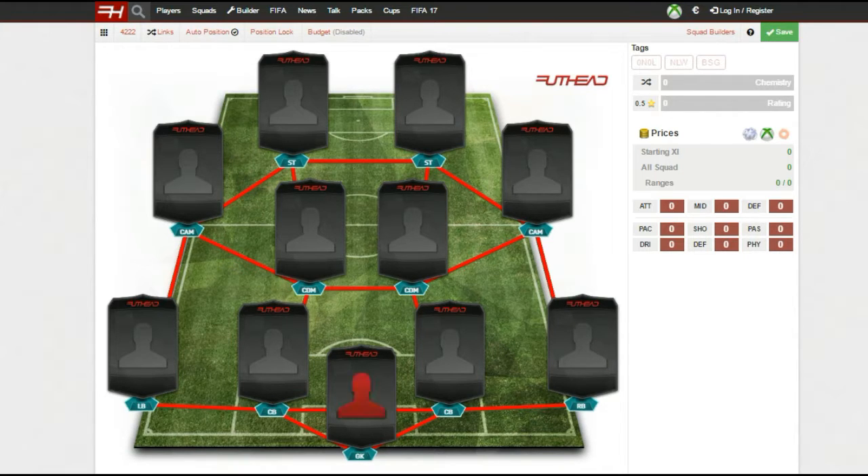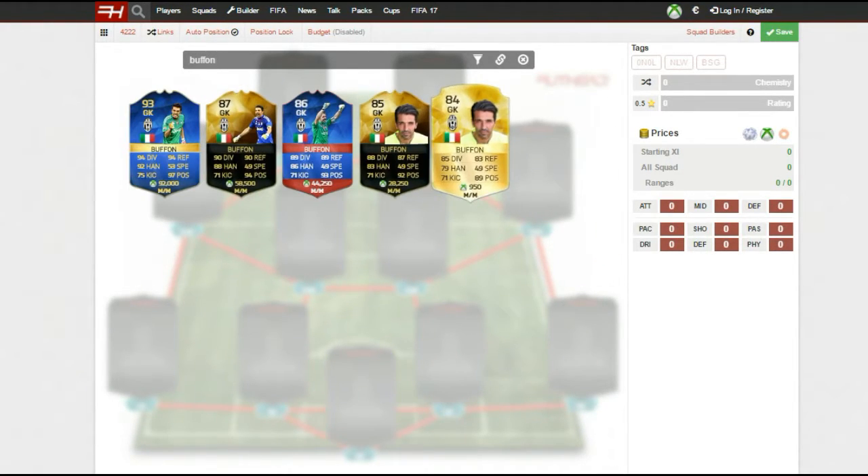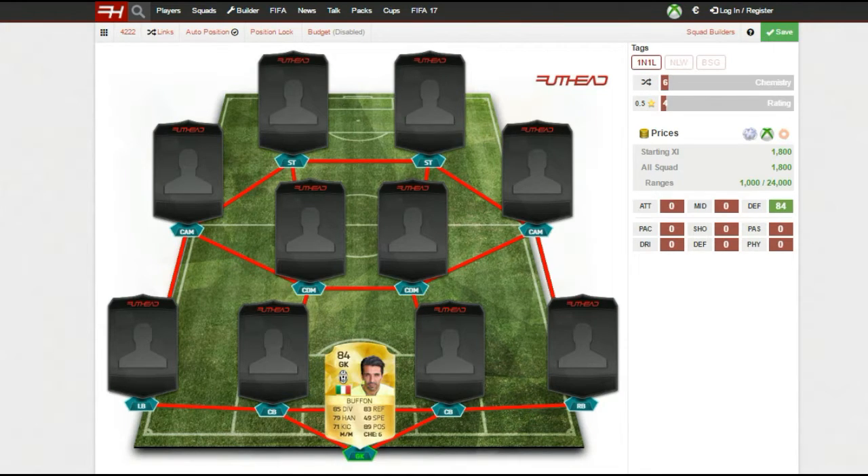Starting off in goal, we have Buffon — the amazing Juventus goalkeeper who is playing absolutely incredibly for Italy at the moment in the Euros. Really good goalkeeper, as you can see he's got really good stats: 85 diving, 83 reflexes, 79 handling, 89 positioning, and overall very well-rounded stats. A very solid goalkeeper for his price.